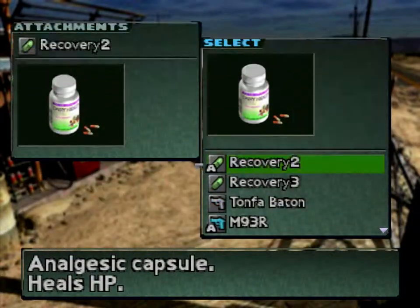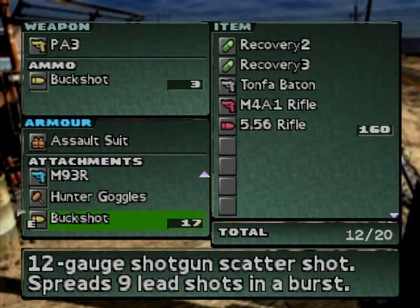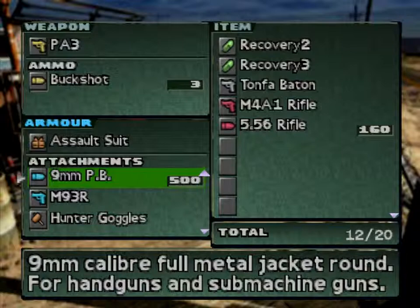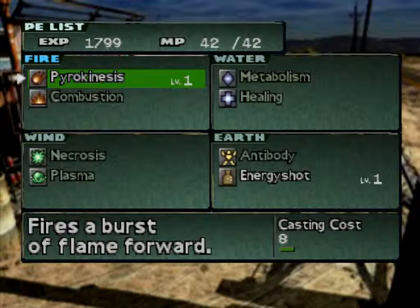And exchange that. Sorry folks, just give me a sec. Buckshot, goggles, handgun, GPS. Right, no healing items. So actually, let's go to the Parasite Energies.